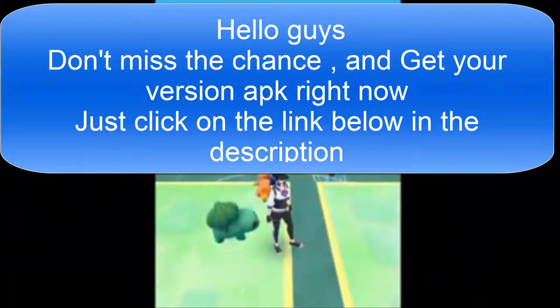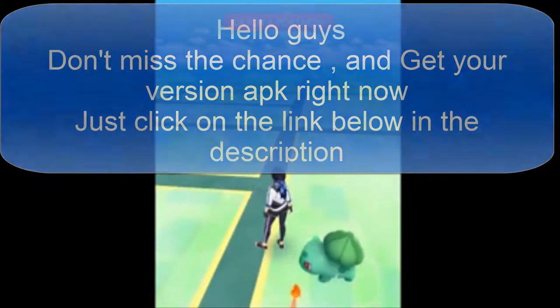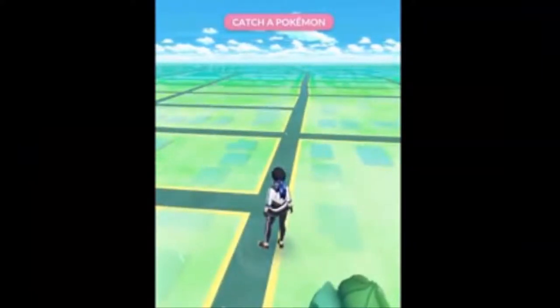After you've signed into the game for the first time, Professor Willow will present you with one of the original three starter Pokemon. Instead of tapping on one of the original Pokemon starters, we need to walk away from them and make them respawn four to five times.